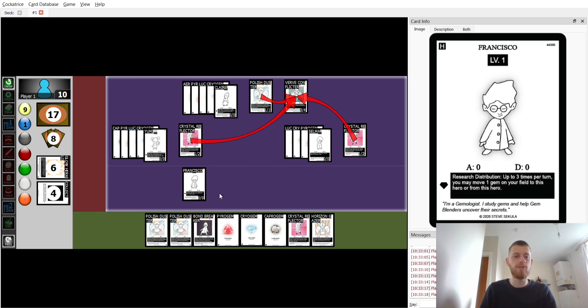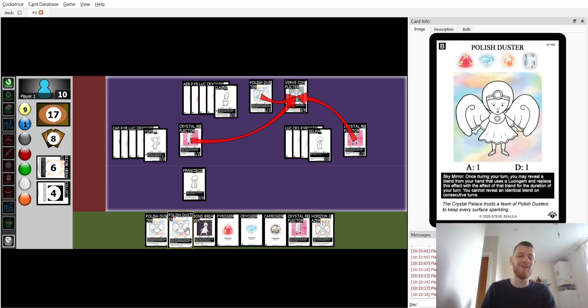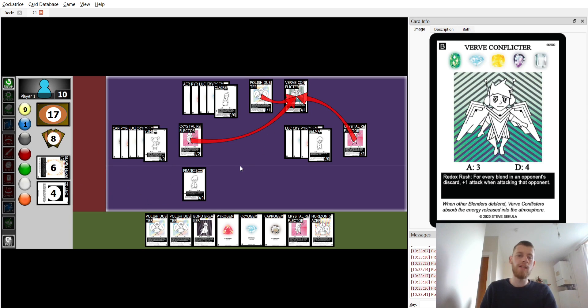In a couple turns you would draw into those gems. Note that Horizon Geyser does have to get to the back line. Instead of copying another Polystorce, we should have gotten Angel with Glow Herald — that's another option. That's on me. The game plan is: win round one, slow down, transition into Verve Conflicting, and win the game — which you can no longer do with this deck as it is now.